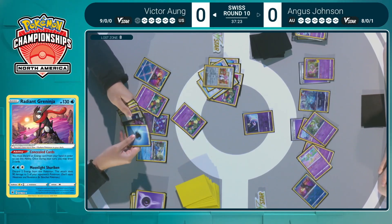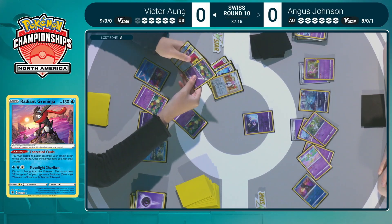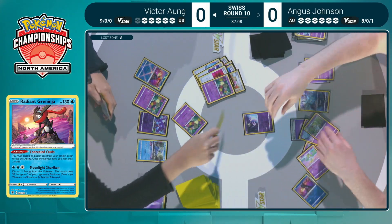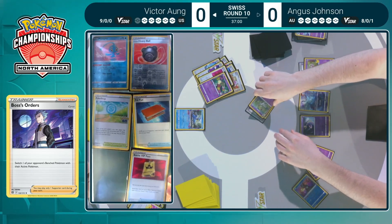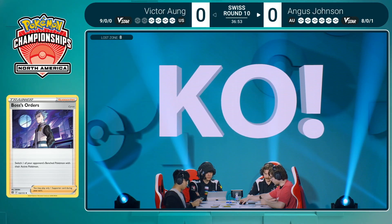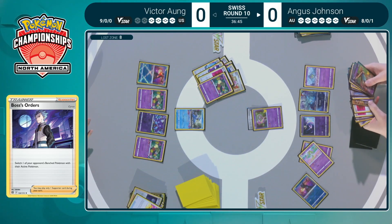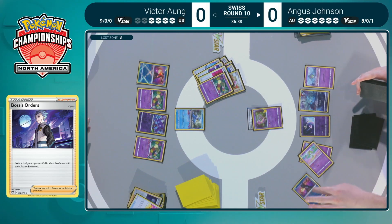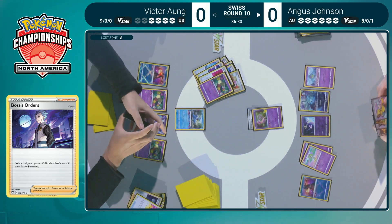Victor has a pretty good turn three — already eight in the Lost Zone, which gives access to Mirage Gate. Still missing the last two cards for a critical Lost Mine. No Colress's Experiment in hand, but does have a Boss's Orders. Switch card to the Cramorant — going to take a knockout on the Curlia with energy. Only one Boss's Orders in the list, so pretty nice for Victor to have it at the right time. This also works to deny one of the two Curlias that Angus has.